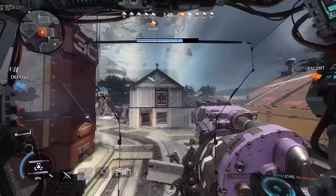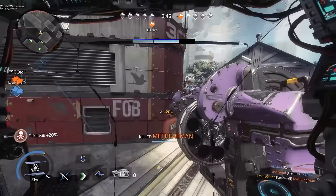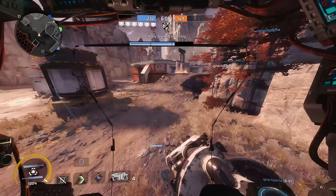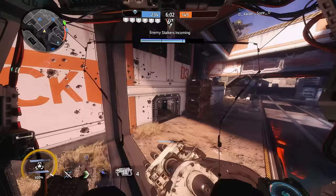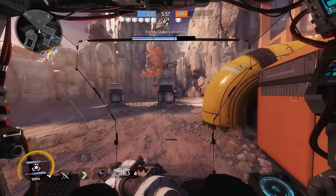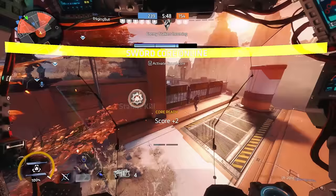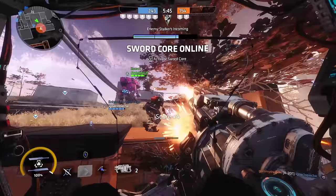Once enemy titans start to drop, things get a little more muddled. Guerrilla attacks with your shotgun are usually pretty effective as long as you keep track of the abilities your opponent has available, keep track of their cooldowns, and do everything within your power to avoid taking damage as much as you reasonably can. Trading one for one on damage as a Ronin is a huge net loss for you.